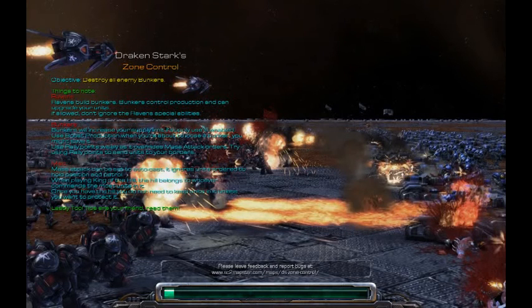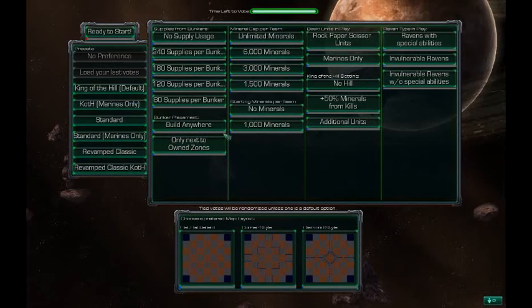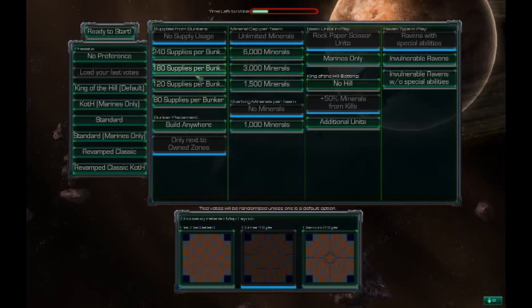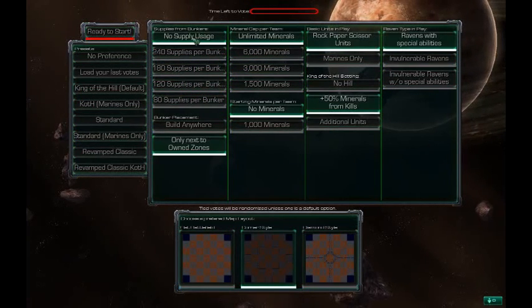For now you can just ignore the loading screen. I've got most of the information in a help menu, which I've renamed. Go ahead and select some options here. Presets here are just predefined choices in the voting system for you, in case there's one similar to whatever you feel like playing. If any of these options are equal, they'll end up being randomized, unless it's a default option, which is regular King of the Hill.